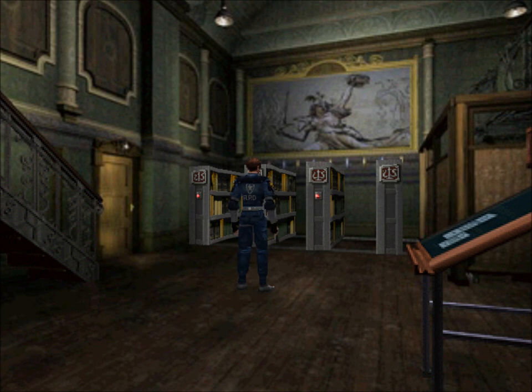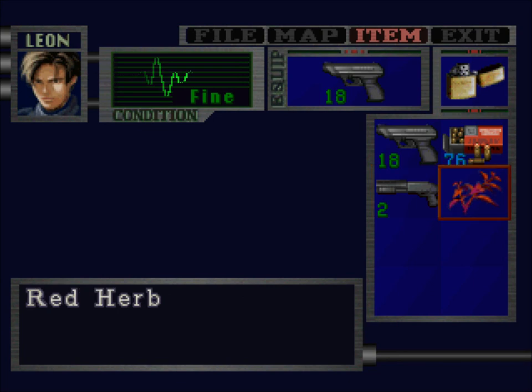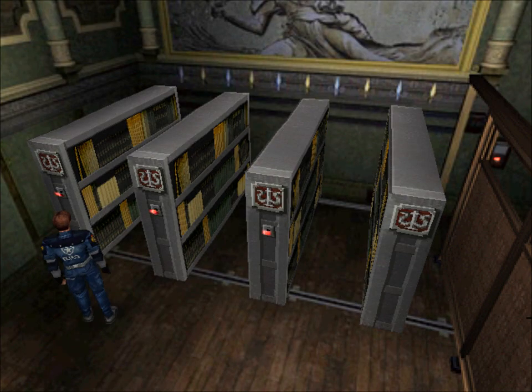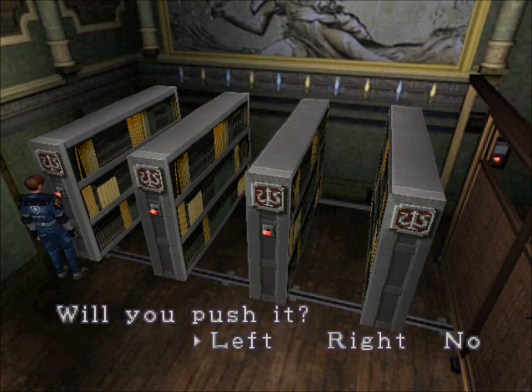Hey guys, your host AMF1534 here, and let's play some more Resident Evil 2. Last time we got ourselves a couple of things — we had ourselves the unicorn medal, which we put into the fountain in the very opening room and got ourselves the spade key, which we already used. We also put the two red jewels away because we don't need them. And now we're in the library, my absolute favorite room in this game.